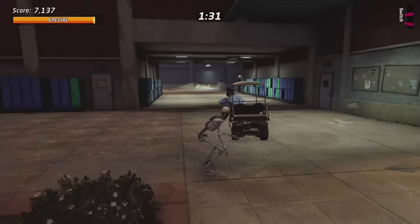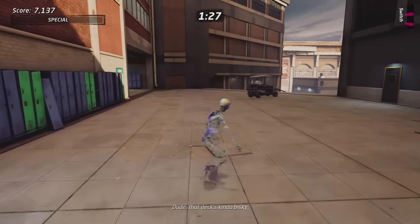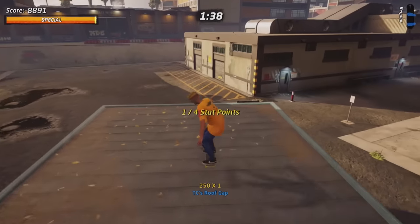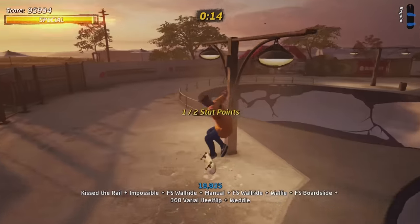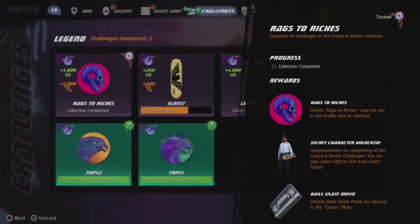To use the skater, just go to the Challenges and claim your reward and you will find the Alien in your skater menu. Some of you may have seen it before, but Jack Black is actually driving around in a golf cart on School 2 — he is one of the secret skaters, which I showed on Twitter a couple weeks ago.